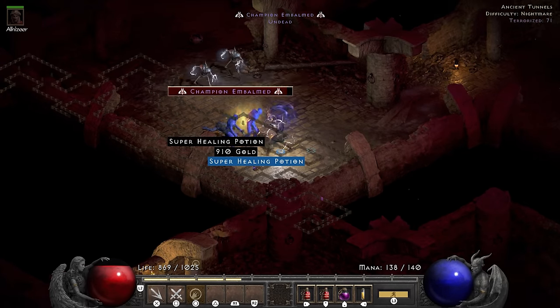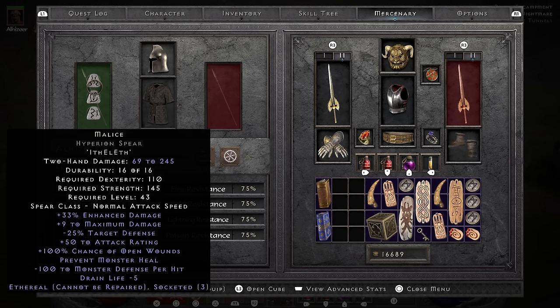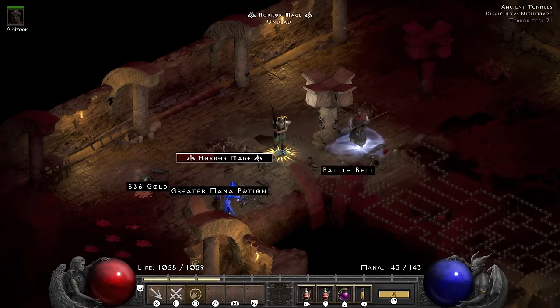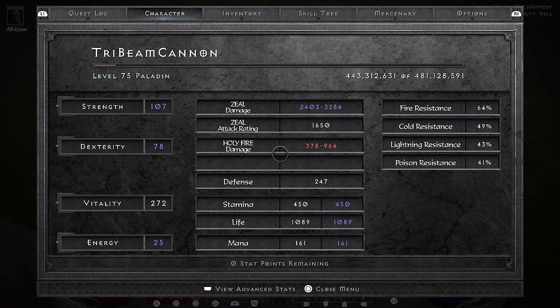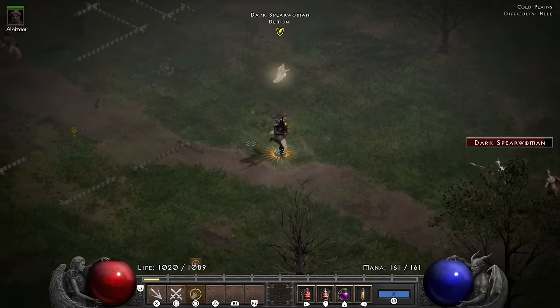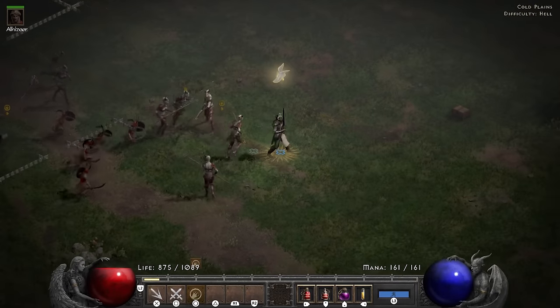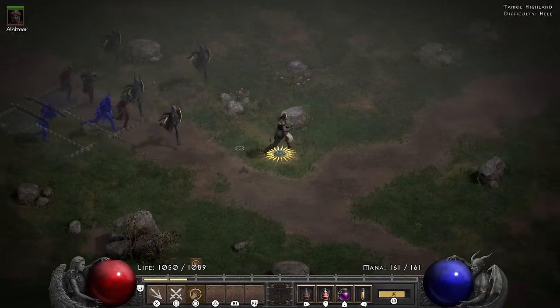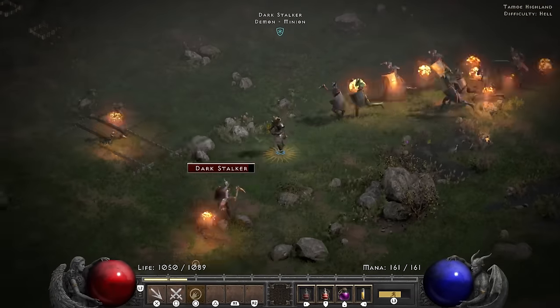Even though I am struggling here as well, which is honestly pretty damn sad at this point, I do end up finding an ethereal 3-socket Hyperion Spear. I decide to make a Malice in it for the mercenary. I also end up finding a unique battle belt which is a Snowclash — an amazing item for a blizzard sorceress, which I'm not. At level 75, I am done struggling in the Terror Zones and decide to go struggle in hell instead. I solve my problem of not being able to clear the Den of Evil by just not going in there, and run like a bat out of hell throughout all of act 1. This feels strangely familiar — it reminds me of my Holy Shock salad. I just hope it doesn't end in the same way.